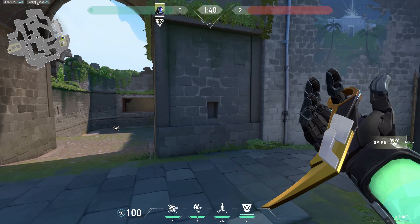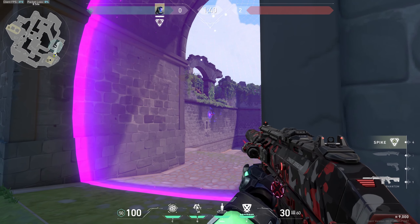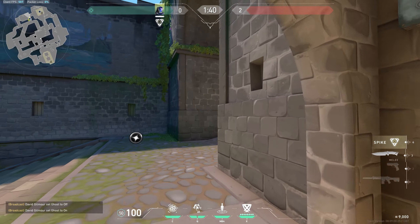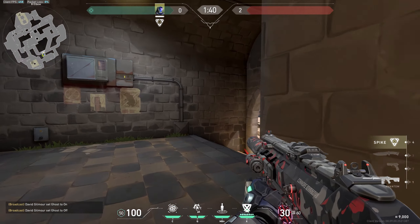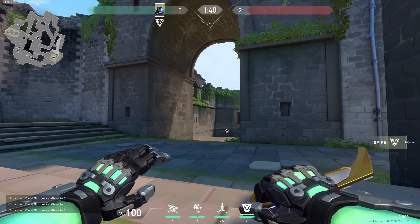Before the round starts, what you can do is come over here and throw your knife just like this. Because many enemies like to push — they run it down — so what this knife does is it will notify you. Simply aim over this wall and it will give information of enemies rushing B Main.